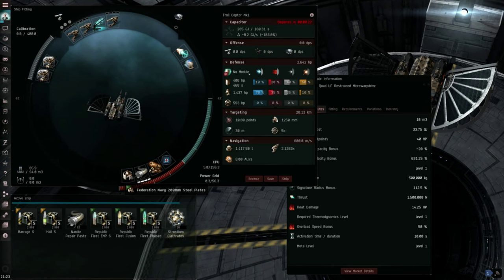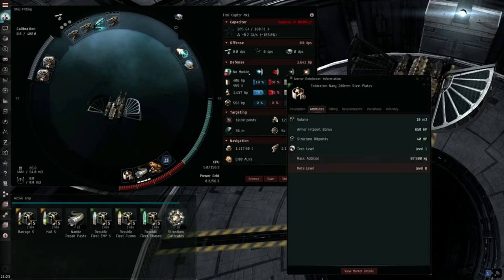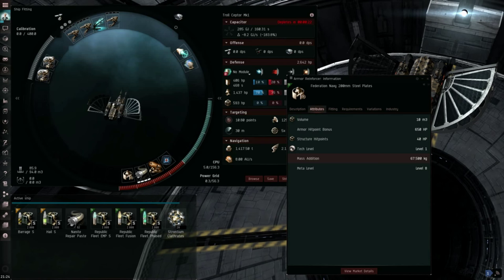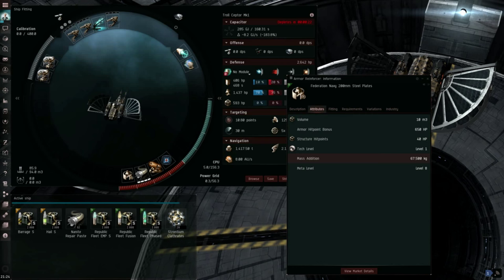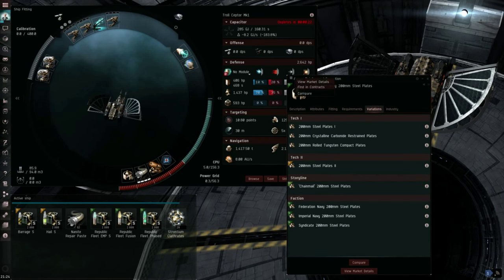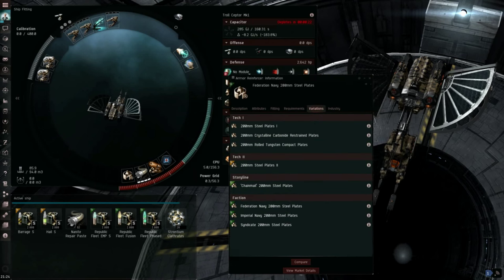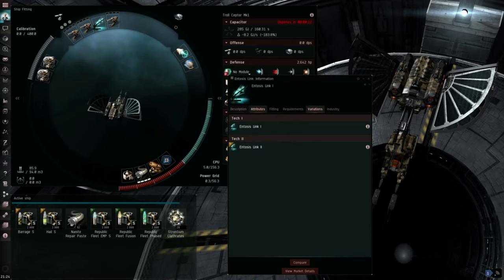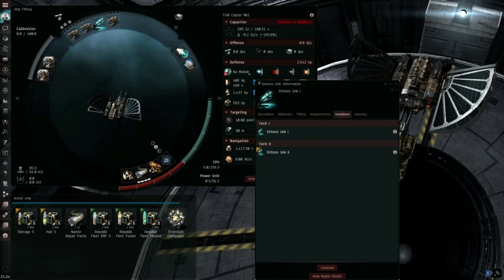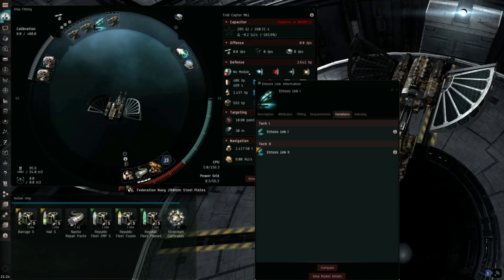You've also got this plate. I'm using a Federation Navy 200mm steel plate because it has the lowest mass addition — it only adds 67,500 kilograms of mass to my ship with the plate skill at 5. Without the plate skill it's going to be a bit worse, but it won't matter too much. This Federation Navy plate is about 9 million ISK now. Because you're sacrificing your utility high, you want more combat effectiveness, and since the Federation Navy plate adds more than a Tech 2 plate while having the same grid requirements as Tech 1 and giving lower mass than even the restrained plate, I'd definitely go with the Federation Navy plate.